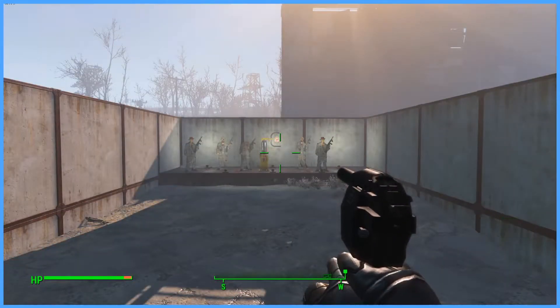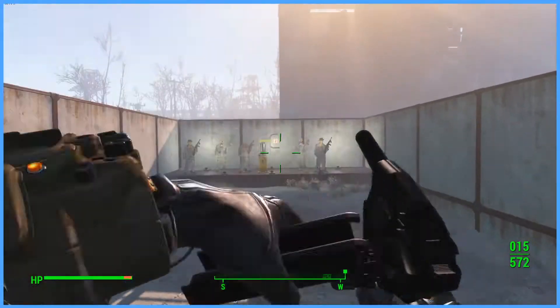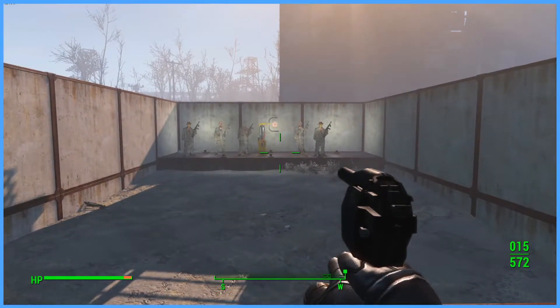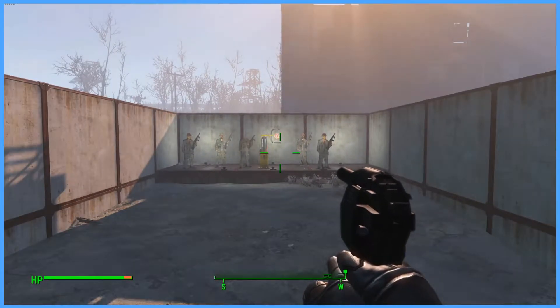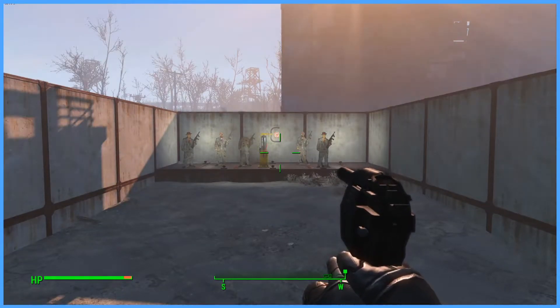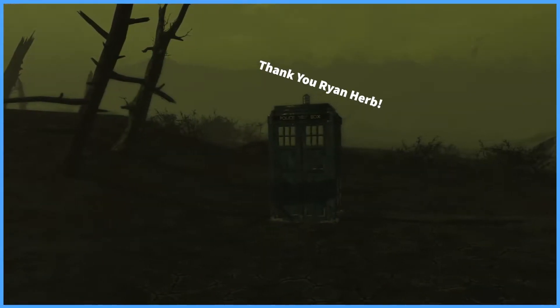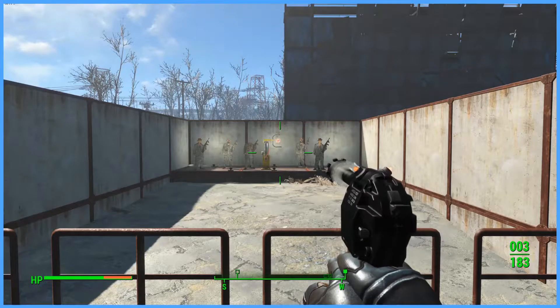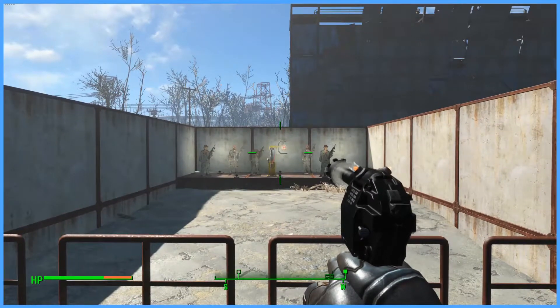This weapon does feature custom reload animations — a very unique way to load those rounds in, and as you saw from them ejecting, they are a very different looking round. If you download the levelless version of this mod, you can find this weapon among vendors but not enemies. There is also a unique version of this weapon called the Dardec, which can be found in the Glowing Sea in a very familiar looking police box.